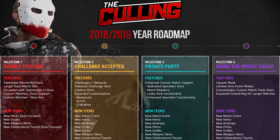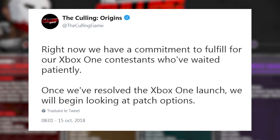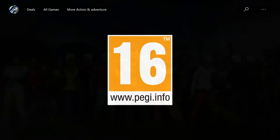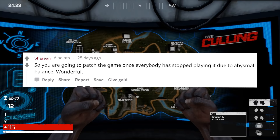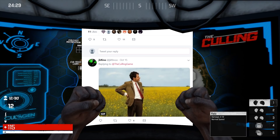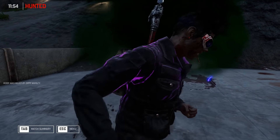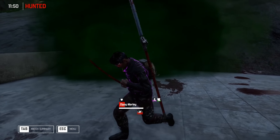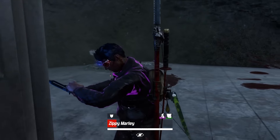Since the Origins update, Xaviant came up with a long-term plan outlining features they want to bring to the game, and stated their immediate focus was bringing the Origins update to Xbox One. But it's a strange update — people who already own The Culling can play it, but everyone else has to wait until Xbox releases the free-to-play version. You'd think with all the posts about Xbox One being a priority it'd be available by now, especially since Xaviant stated they won't work on the PC version until then.